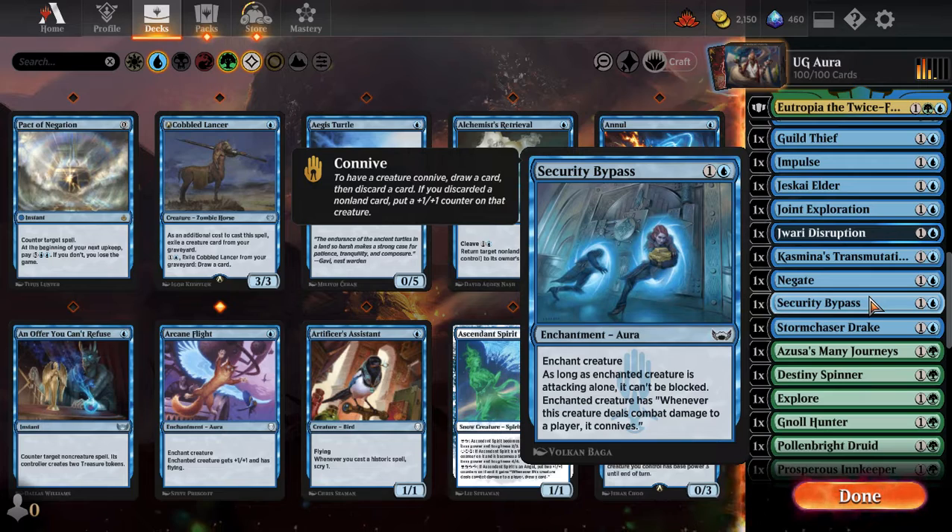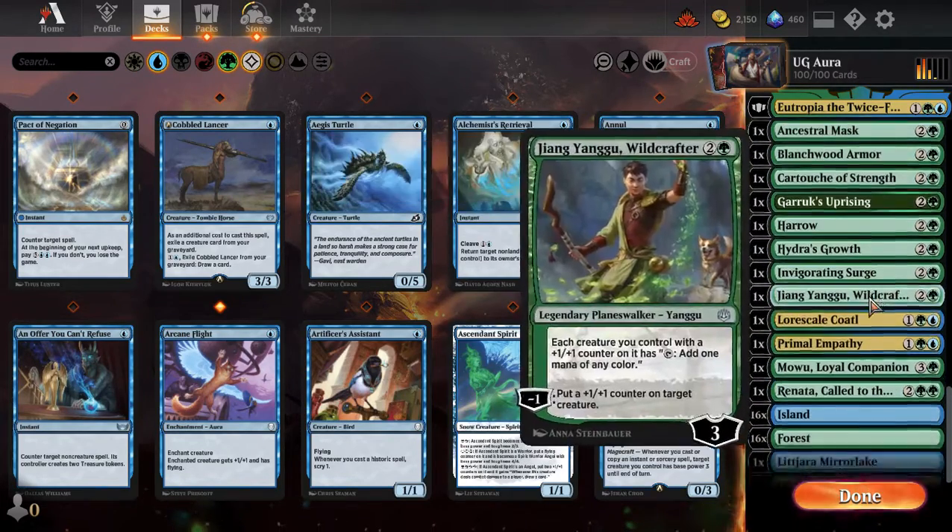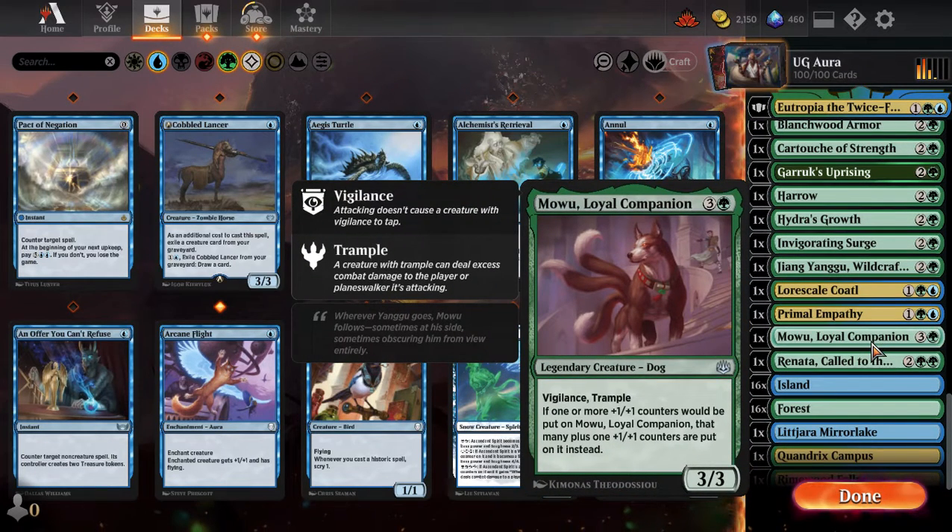Along with the auras plan, we have cards that benefit from the +1/+1 counters Eutropia distributes. First is Mowu, Loyal Companion — three generic, one forest — a legendary dog with Vigilance and Trample. If one or more +1/+1 counters would be put on Mowu, it gets that many plus one extra instead. So Eutropia won't just put one counter — it'll put two on Mowu, making him super swole.